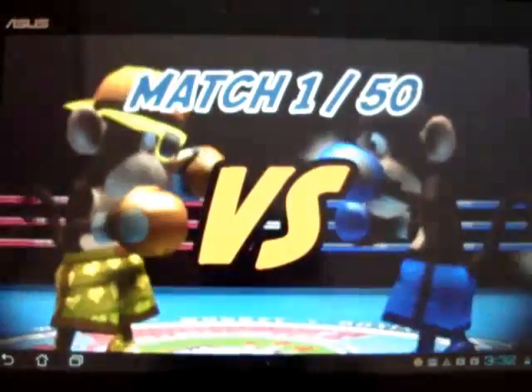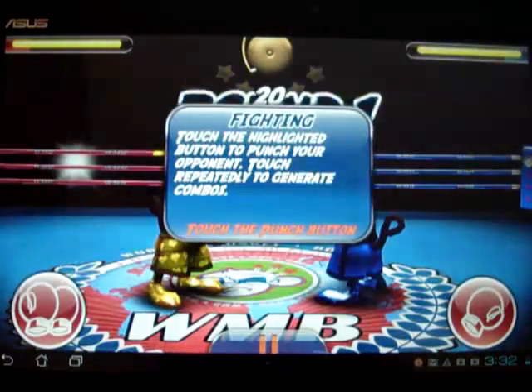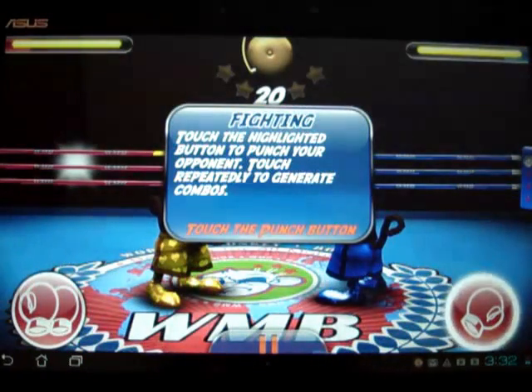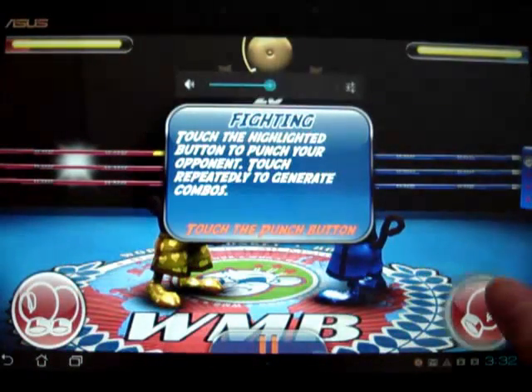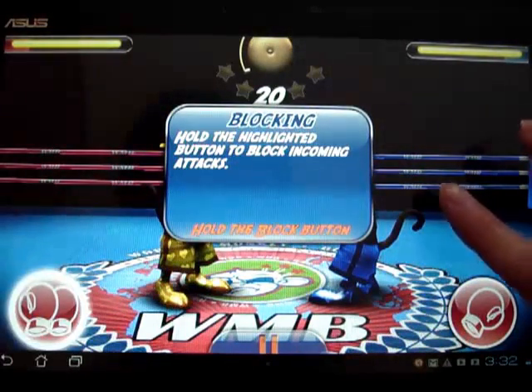Now let's start. So match 1 of 50 — looks like you've got 50 matches. You press the bottom right button to punch, and hold that button to block.